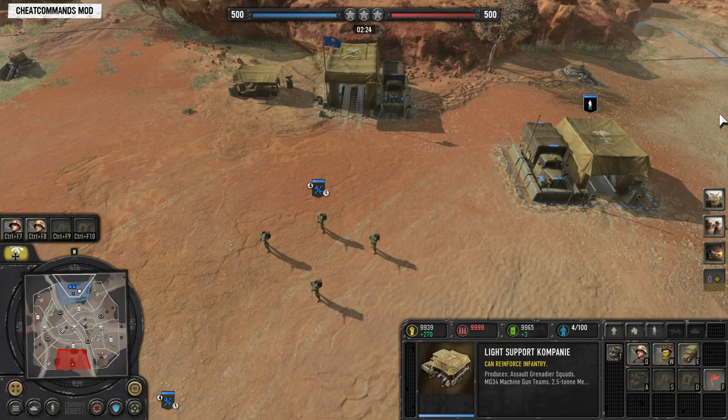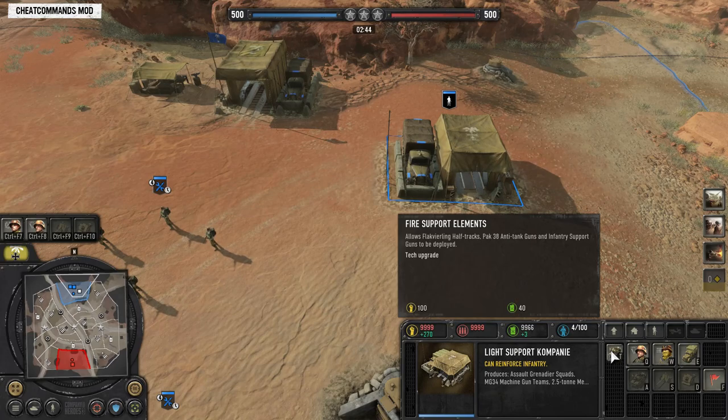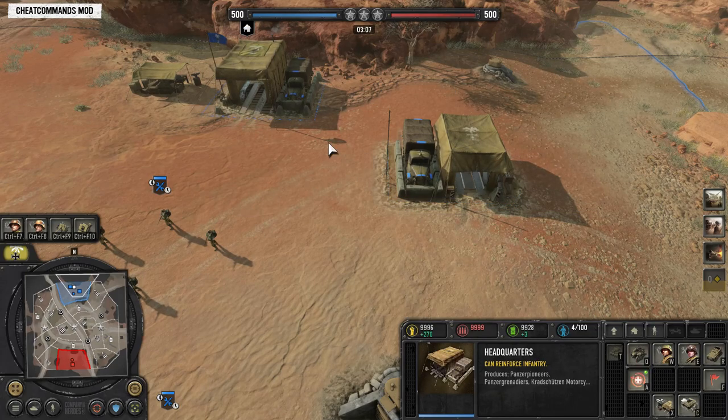From T1 in the armory, you can build Assault Grenadiers, the MG, and the 2.5-ton medical truck. In tier 1, you also have the tier 1.5 building, which then unlocks the IA Half Track, the Pak-38 AT gun, and the infantry support gun, which is like a mortar.